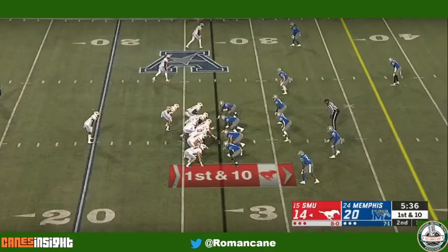First and 10, and this is going to be a pre-snap read RPO. When I think of early RPOs, this is it — a quarterback under center with a run play called. If he saw a wide receiver at the line of scrimmage that essentially was unchecked or had leverage, he would throw him the ball.